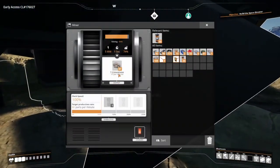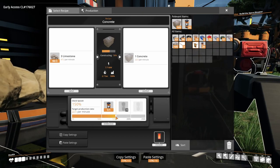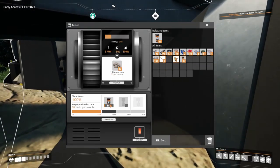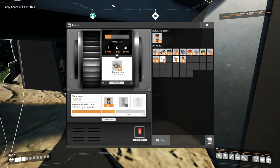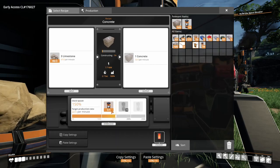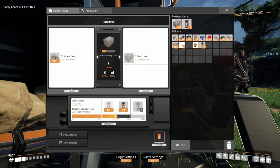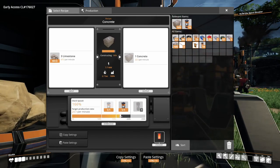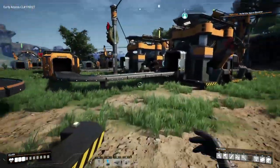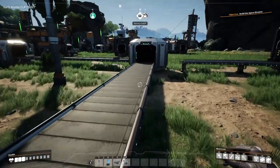It's actually producing more than it should be - let's adjust that. Let's overclock this one as well - put it all the way because there's no real point in not using the whole thing. Then put another one in here - we can go up to 90, let's see what happens at max. There we go, perfect - both working at max efficiency. We can do that for everything here.